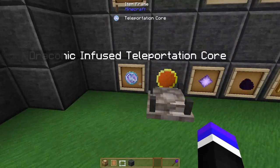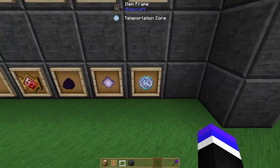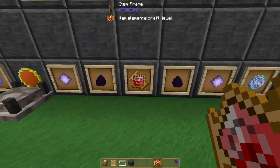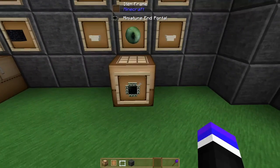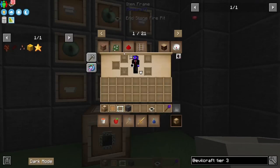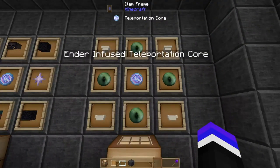Last up is the draconic portal — the portal that spawns after you kill the dragon. Craft a draconic infused teleportation core by inserting a teleportation core, a pure crystal, a dragon egg, the jewel of the phoenix, another dragon egg, and another pure crystal inside an element binder that has fire element. The miniature end portal requires four endstone fire pits — just two endstone and two coal — with four eyes of ender and the ender infused teleportation core.